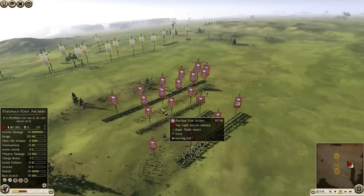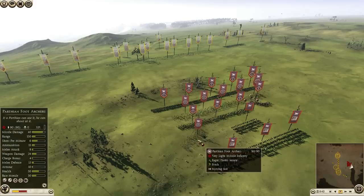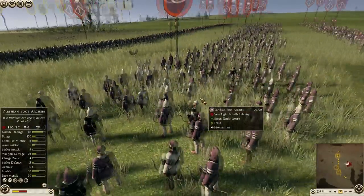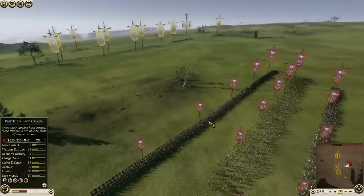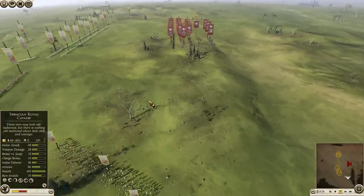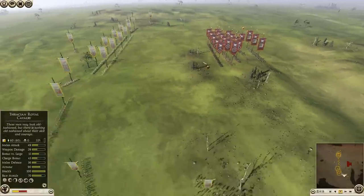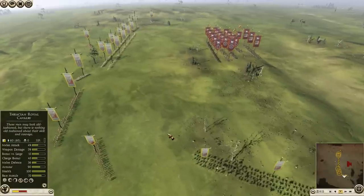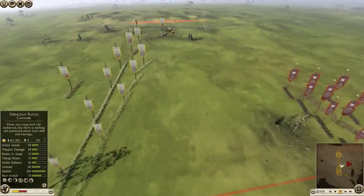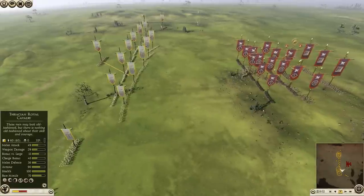At first glance, Parthia seems to have a skirmish advantage — he has one more foot archer than my slingers, and these are Parthian foot archers with 150 range and 40 missile defense. They'll be able to take my skirmish force out if I let it happen. So again I need to dictate the engagement and think about ways of turning this army towards my favor. First I need to deny him access to my back lines — I've sent troops to the far left and far right — and I want him to bring his archers forward so I can start weakening them.